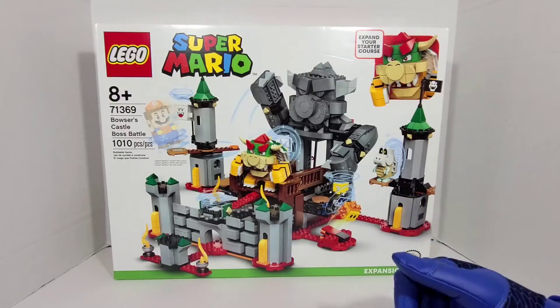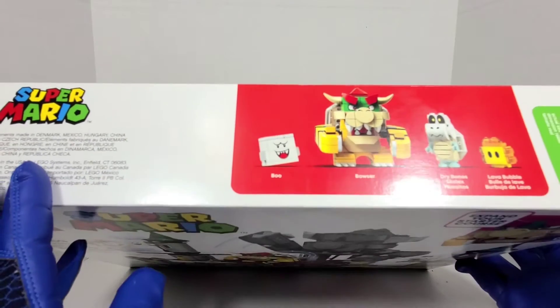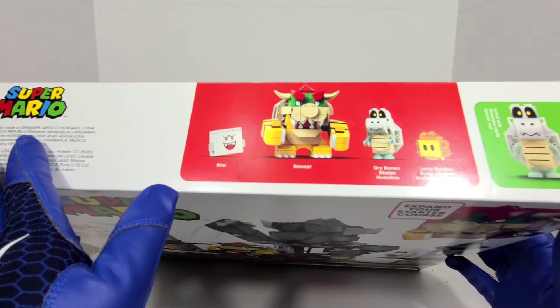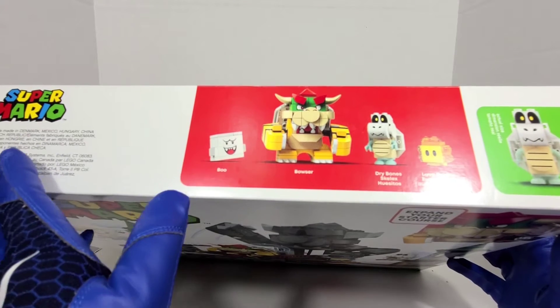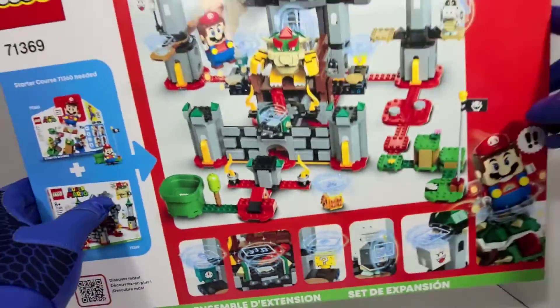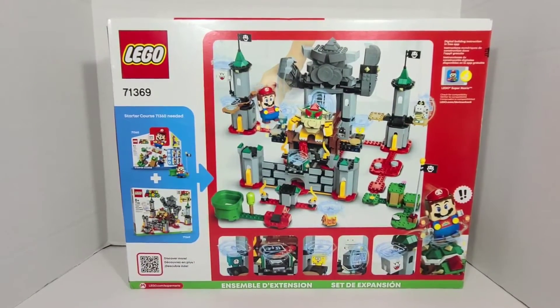Let's see what we get to build. We get Boo, we get Bowser of course — he looks amazing — we get the Dry Bones, and we have the Lava Buddy. This one was actually pretty fun for me to build already. I built it for my buddy so he could have it built — he asked me to build it for him.